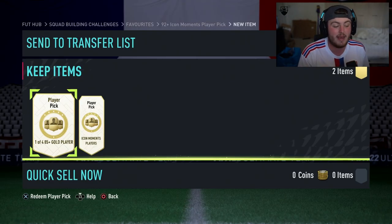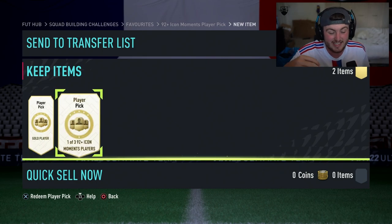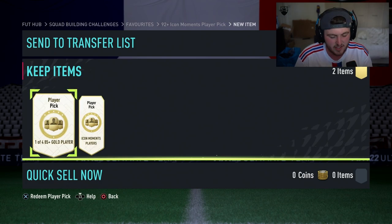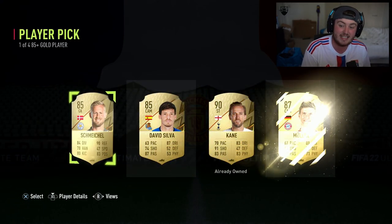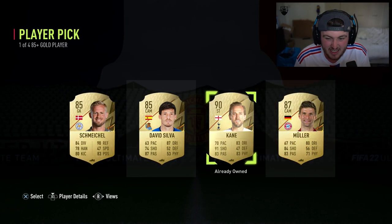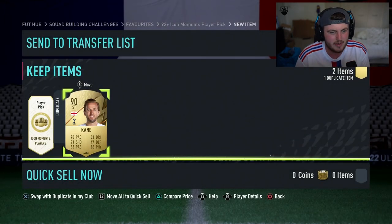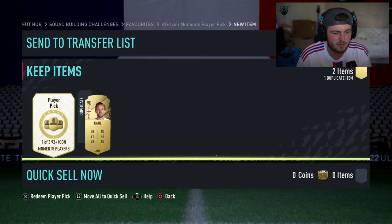They dropped the 85 plus player pick and some 82 plus player picks. As well as yesterday, they dropped the 92 plus Icon Moments player pick, but I wasn't here yesterday — that's why we're opening it today. Starting off with our 85 plus player pick, we get a 98 Harry Kane. It's good fodder, not great. No shapeshifter — I was kind of hoping we'd get a shapeshifter for Ronaldo. He is a duplicate and tradable, so we'll keep him for later.